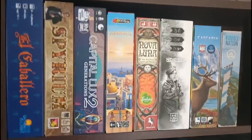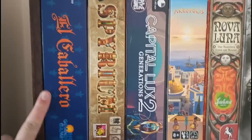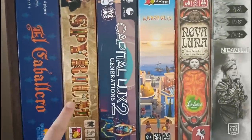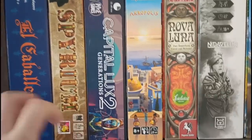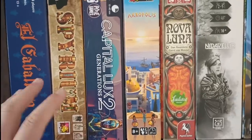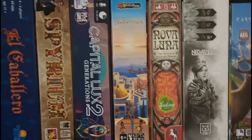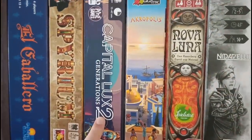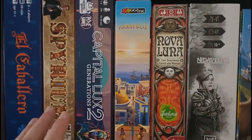I'm going to start with this little shelf here. We're going to start with El Caballero, which is the tile placement version of El Grande — a very overlooked game, but pretty good. We've got Spirium, a recent game that impressed me. It's kind of a worker placement game as you're putting workers between the cards you want, which can result in getting money or paying more or less for the cards. Really interesting game. Capital Lux 2, one of the best card-driven games out there — it's a top 15, top 20 game for me.